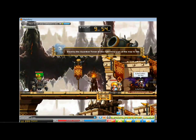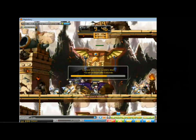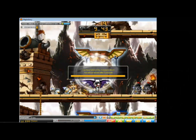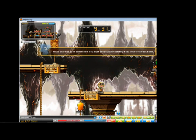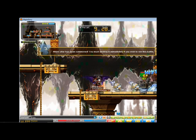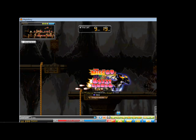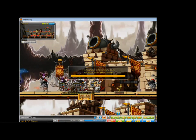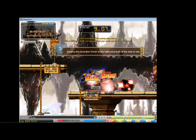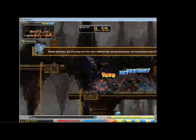We didn't actually play Hell mode yesterday. The towers do a lot of damage — maybe we won't get the hang of it after all. You've got to destroy the Guardian Tower while minions spawn, so you have to defeat all the enemies and take down everything at the same time.